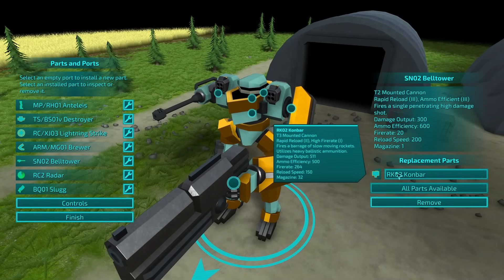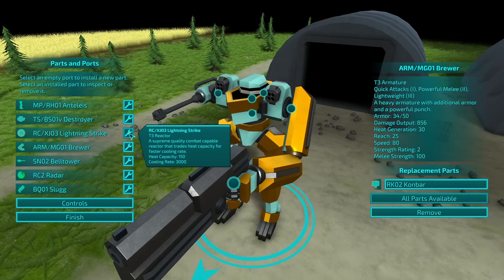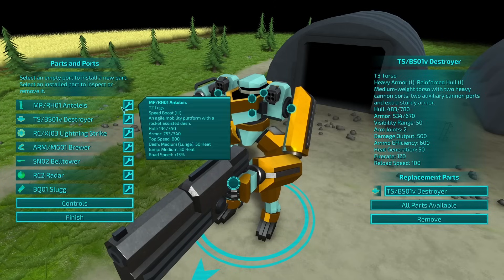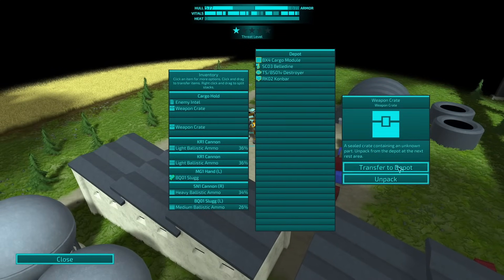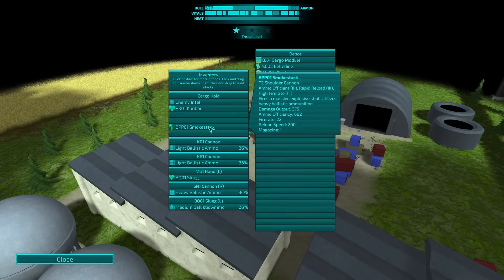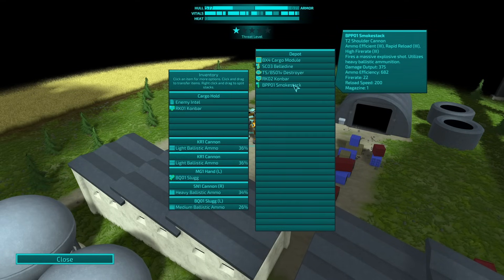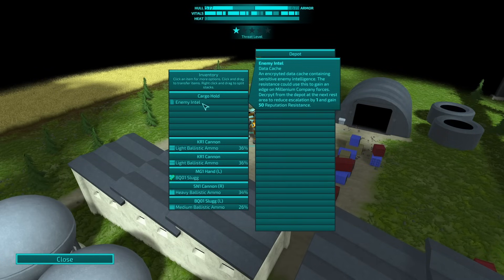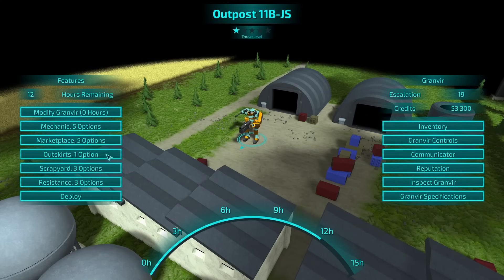So we have a con bar. Slow-moving rockets. Con bar as well — nothing there. It's the exact same torso. We never found better legs. But you know what we do have? A weaker con bar and a smokestack. Massive explosive shot — big damage, big ammo efficiency. Decrypt that.